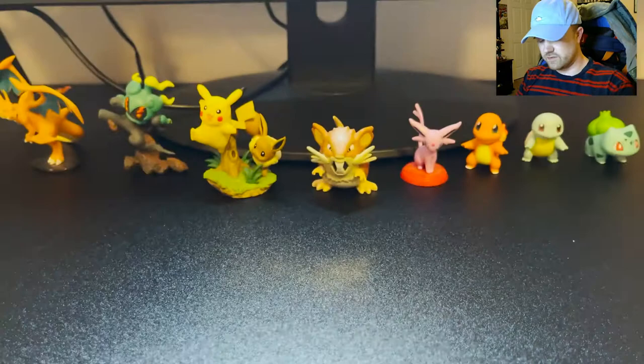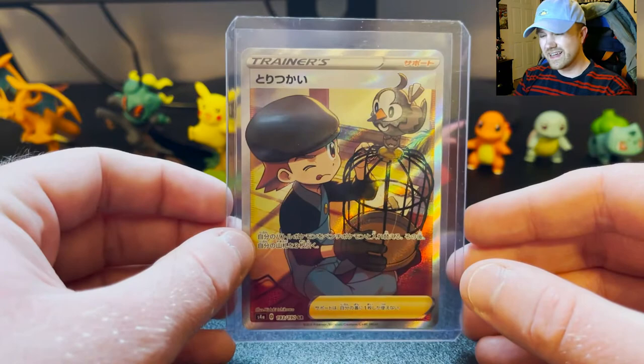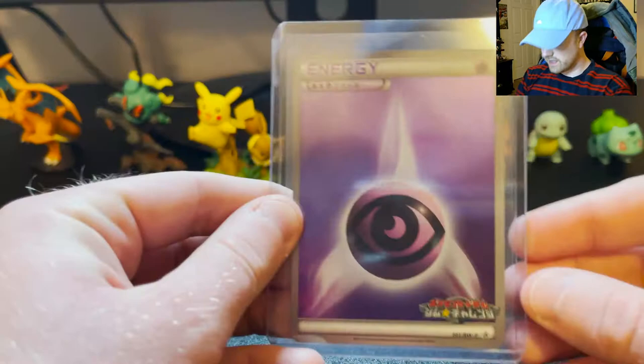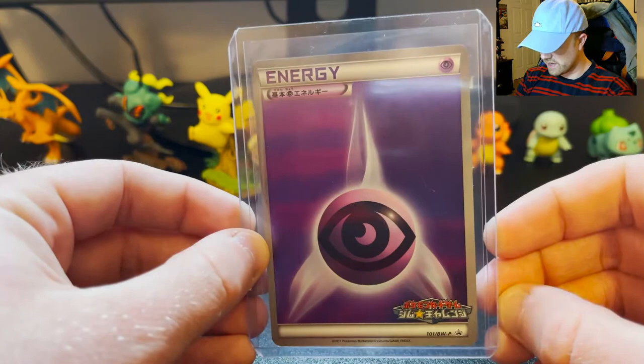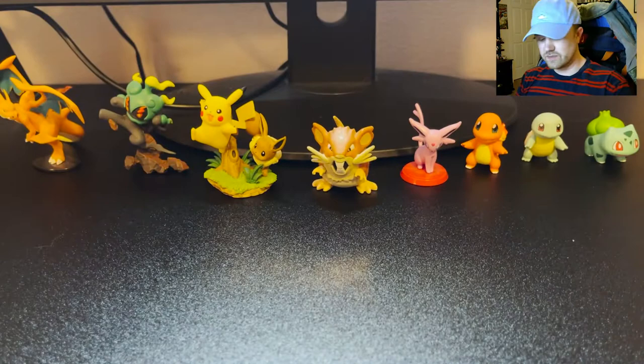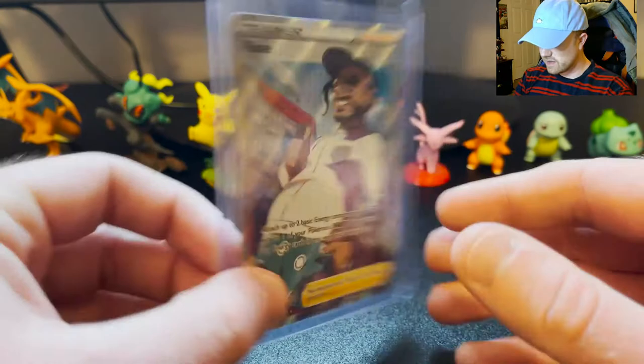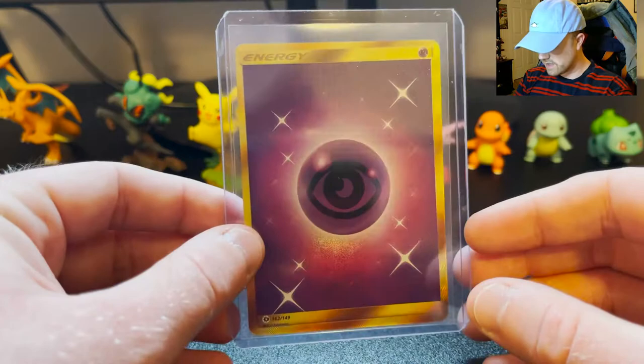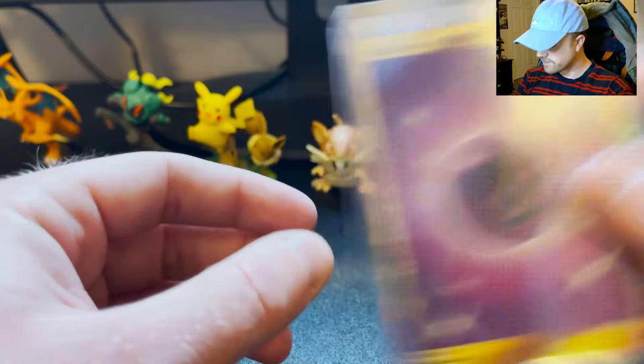Here's a Bird Keeper that I pulled from Shiny Star V, which is something I did not record opening — a very nice full art trainer card in Japanese. Here's a Psychic Energy which I pulled in one of my random pack openings from a Japanese tournament pack. Here's Big Daddy Rose, pulled in one of my videos. Not my favorite full art, but a full art's a full art. Here's the Secret Rare Psychic from Sun and Moon Base. The Secret Rare energy cards are always really cool — I like any of the gold energy cards.